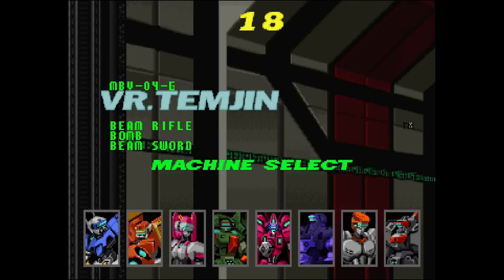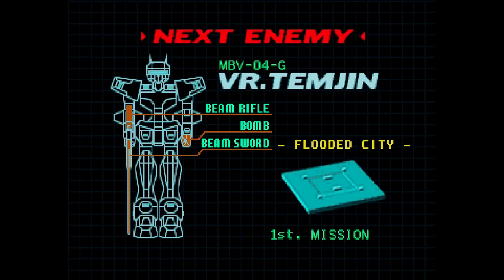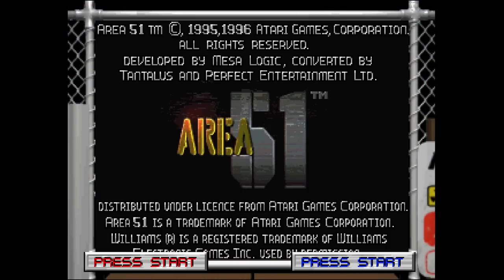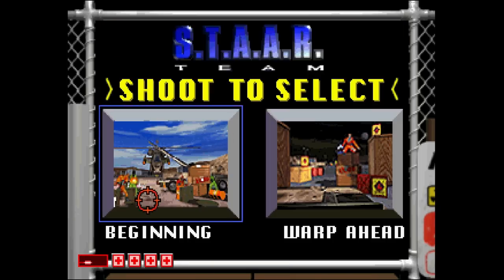A game that everyone keeps asking about is Virtual On, and unfortunately while it does start to load, this is not what you would expect if you're playing it on original Saturn hardware. Basically all it does is get into the now-loading screen. It flashes, meaning it's not frozen, but the minute it stops flashing the game and core freeze. Right now that is as far as Virtual On goes — next time there's a core update we'll definitely check back in on this one.